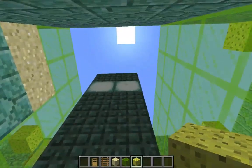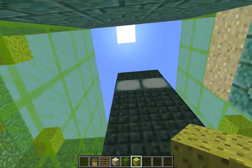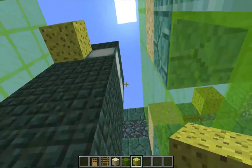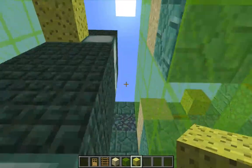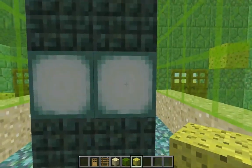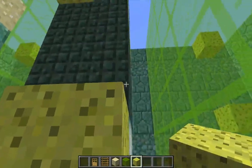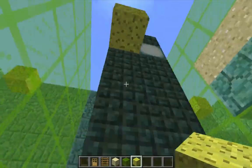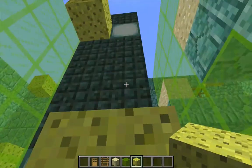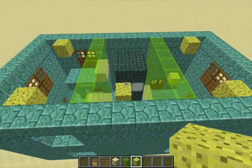I'm going to be using the sea lanterns as a guide for removing the water from this section. Up on the top I'm going to hit that with a sponge, and I'm going to hit the same one on the opposite side with a sponge — so right here. And then down below, the one on the opposite side of that, I'm going to hit with a sponge, and the same thing over here. So I've got a sponge up there. I'm going to hit this sea lantern here with the sponge. And that will remove all of the water from that middle compartment as well.